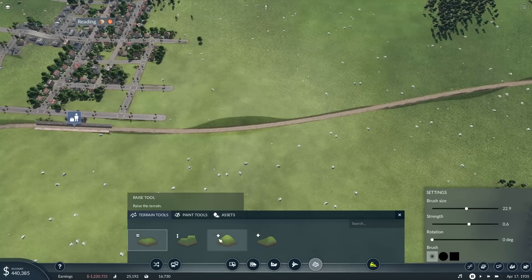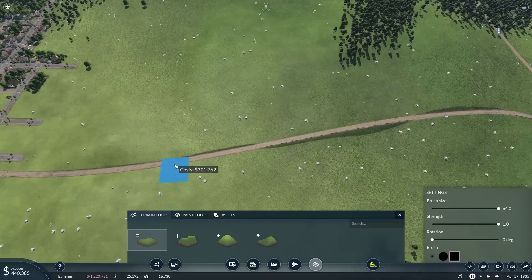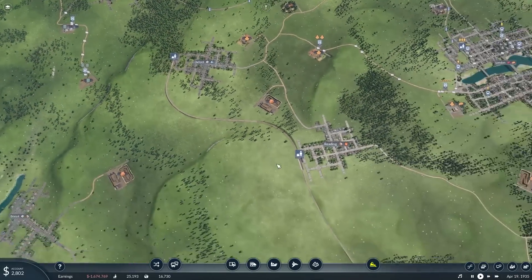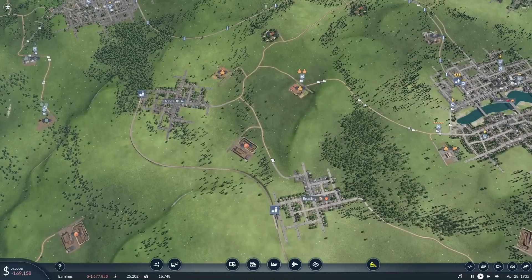Let's do some smoothing of the terrain. I just spent 400,000 doing that — okay, we're going to forget about terrain for a minute. You get used to having unlimited cash in other games and forget your old habits when money is limited. So in Reading and Oxford we'll create local bus routes to collect people and take them to and from the stations.